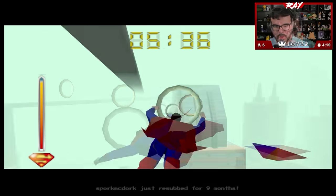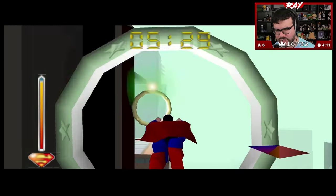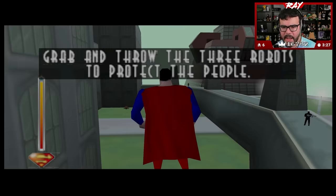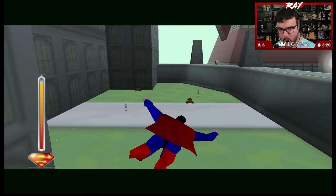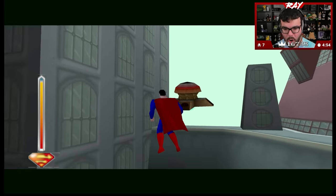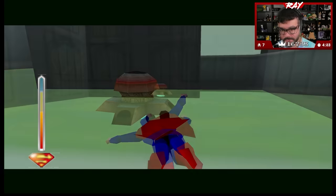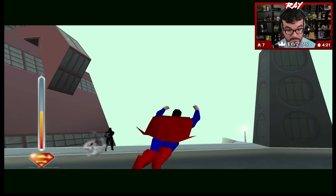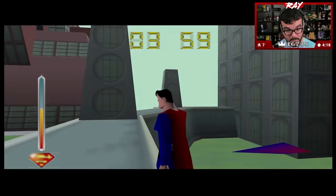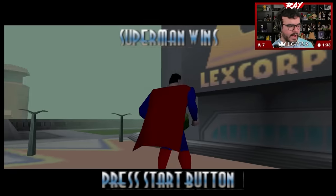There's so much pressure on those mini missions to read the thing quickly and complete it in the given time, because you don't want to do the rings again. Grab and throw the three robots to protect the people. It's so laggy! I am moving at three frames per second. If you told me this was on the Switch I would believe you. Last one - I think we're all set. All right, it's time to fly through rings again. Oh my god, we made it to the next level!